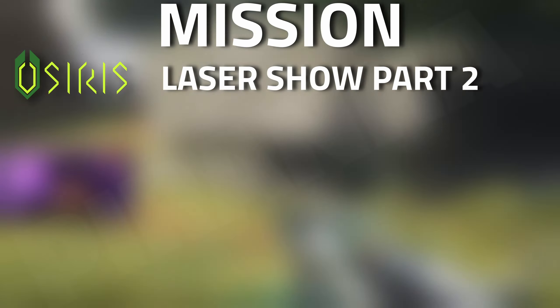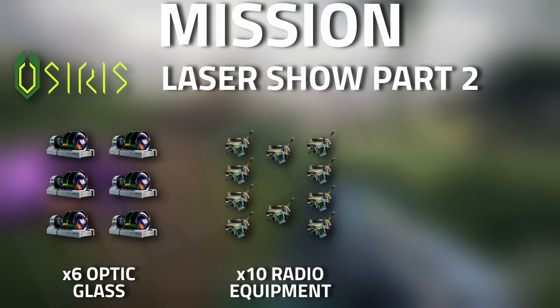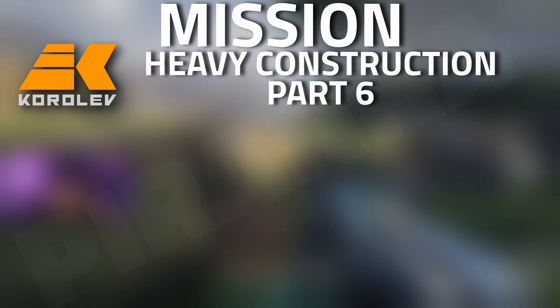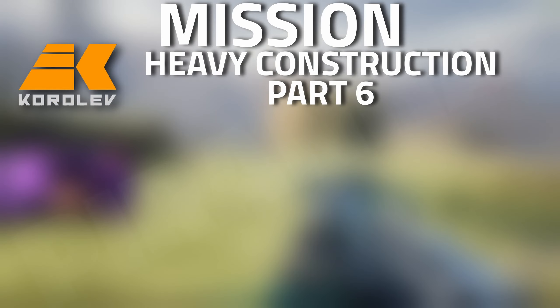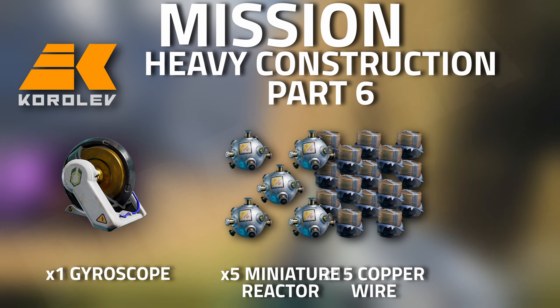For tasks, with Osiris laser show part two you are going to need six optic glass, 10 radio equipment, and one gyroscope. With Koralev for heavy construction part six you are going to need one gyroscope, five miniature reactors, and 15 copper wire.